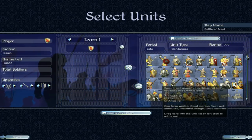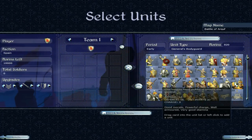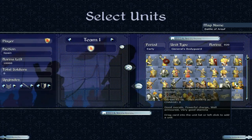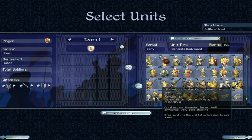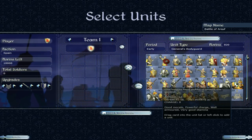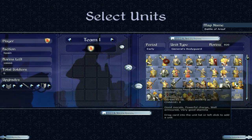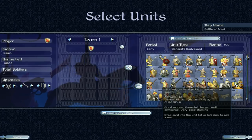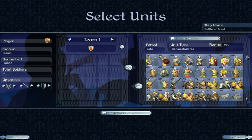Don't waste these geezers. Then we have the early period general's bodyguard — obviously here to protect the general. 13 attack, 16 defence. The general has 2 hit points and a charge bonus of 8. These guys can certainly be effective in battle but be careful charging in because you don't want your general to die. Powerful charge, well armoured, very good stamina — a very solid unit.